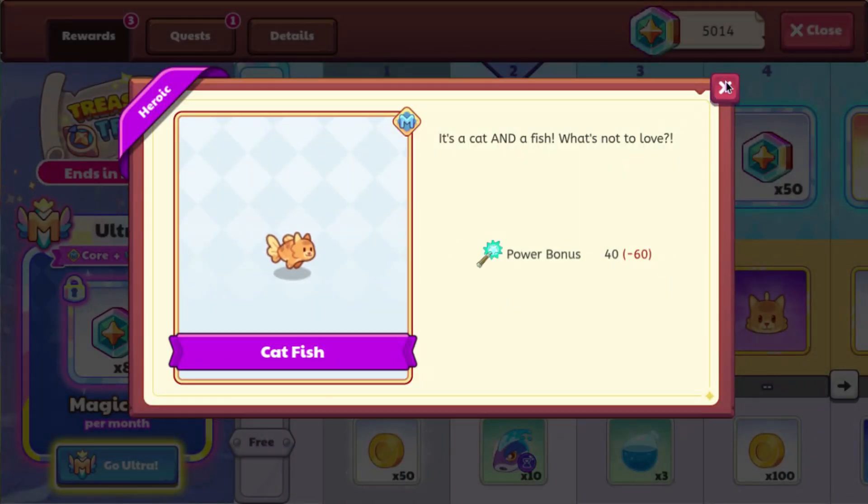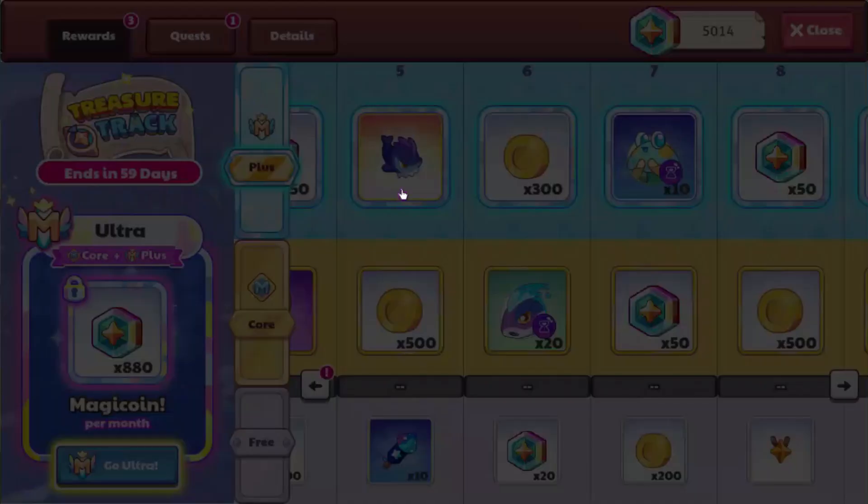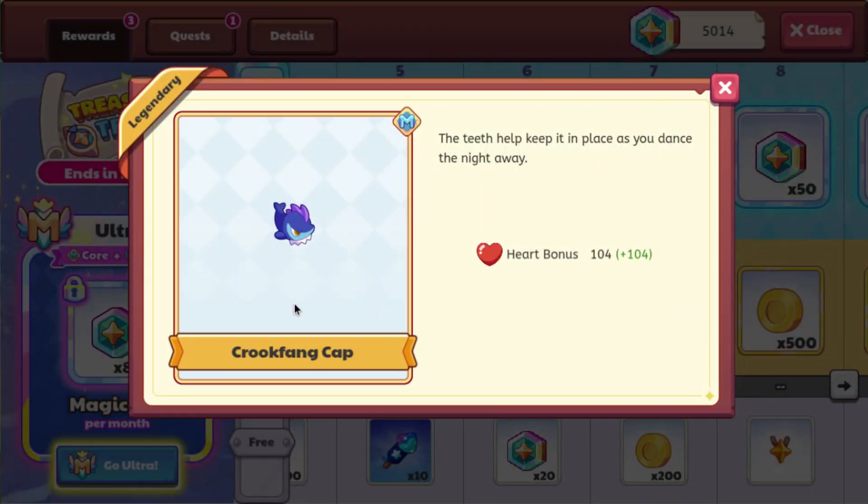You can get some water balloons at the third level, and you can get the catfish buddy. You can also get the legendary pet hat at level 5 — this is called the crookfang hat, or crookfang cap, which has a heart bonus of 104. It says the teeth help keep it in place as you dance the night away.